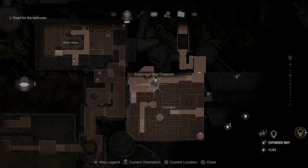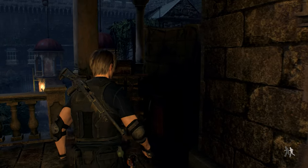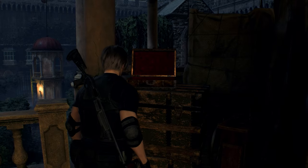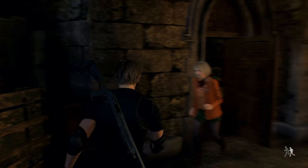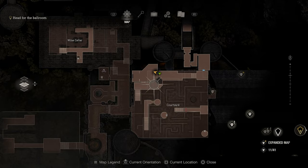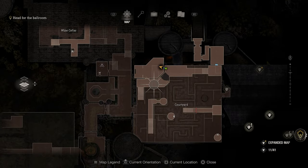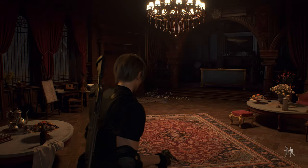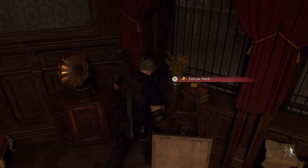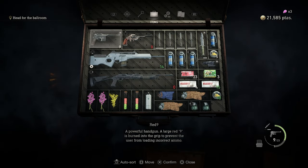Oh, there's a treasure there — let's check it out. Gold token. We need to go in this place. I think this is the way though. Oh, there's something in here — a yellow herb, nice!